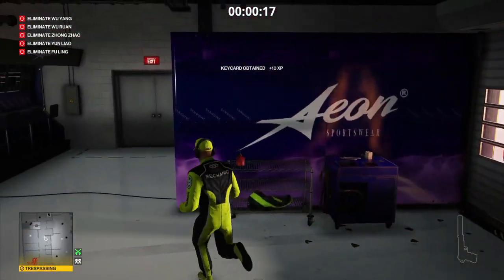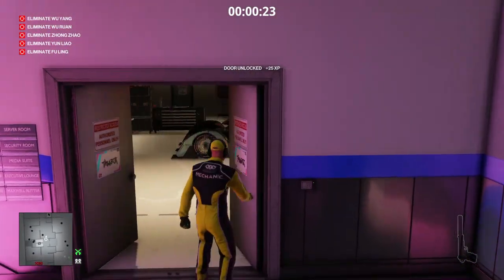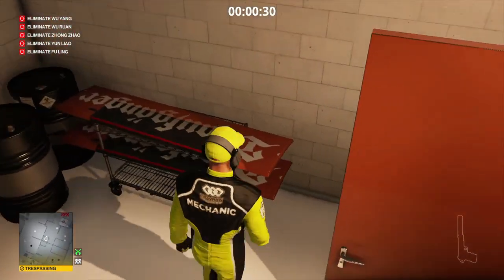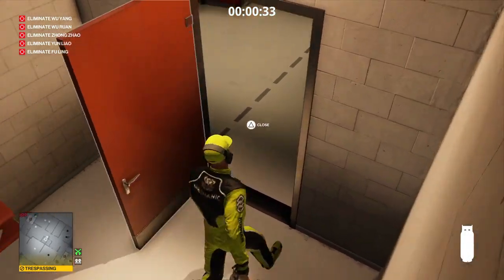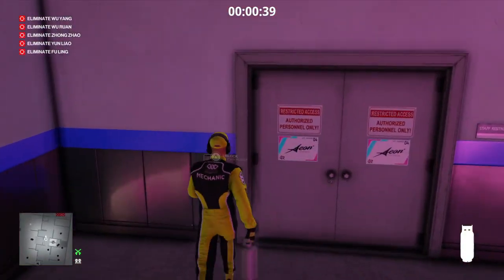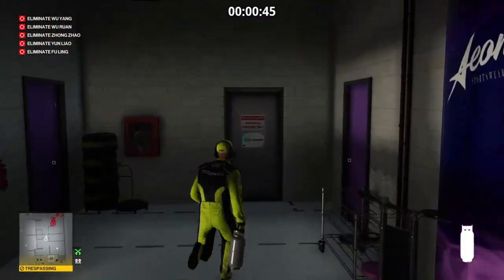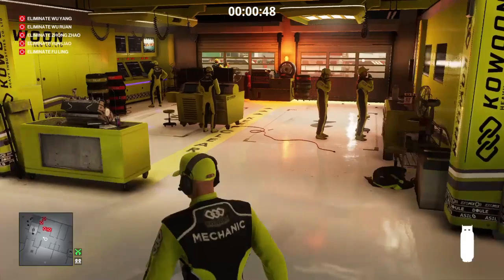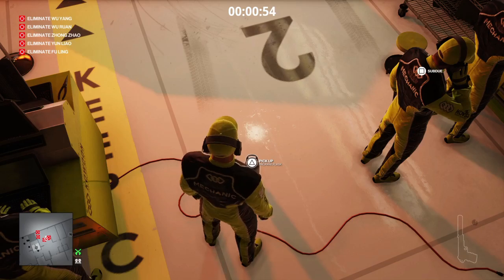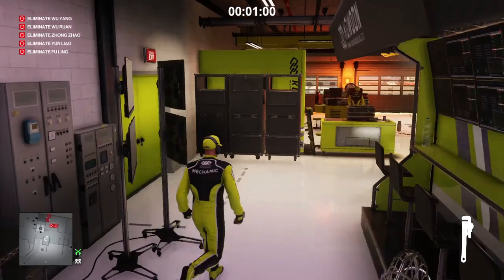We're going to make our way out of the Kawoon mechanics garage into the Aeon garage, grab the key card, then head into the garage beyond. In the side room behind the door we'll find a propane cylinder. With that cylinder we return to the Kawoon pit, back through the Aeon garage, and place this first cylinder down behind the Enforcer on our right — around about here will do nicely. We then grab the wrench from the table behind us.